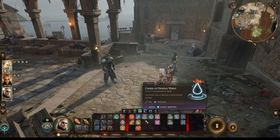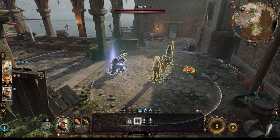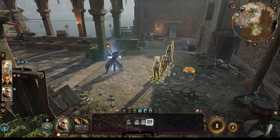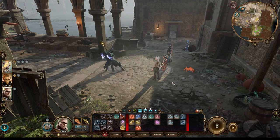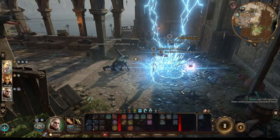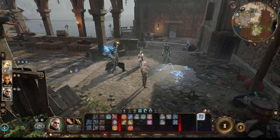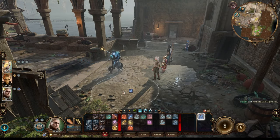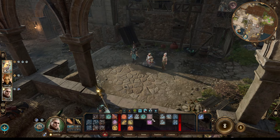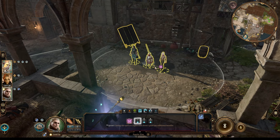A great combo at this level: use Create or Destroy Water on your first turn. You can cast it as a level 1 spell slot to create a lot of water and make everyone wet, or cast it as an action with no spell slot at all for a lesser radius — that's enough most of the time. Then on the second turn use Call Lightning on wet enemies for massive damage, basically doubling the damage you inflict. Every other turn you can activate Call Lightning again with your action — that's why it's so powerful.